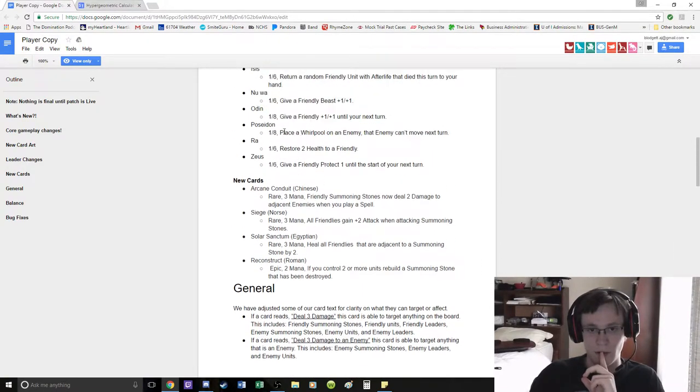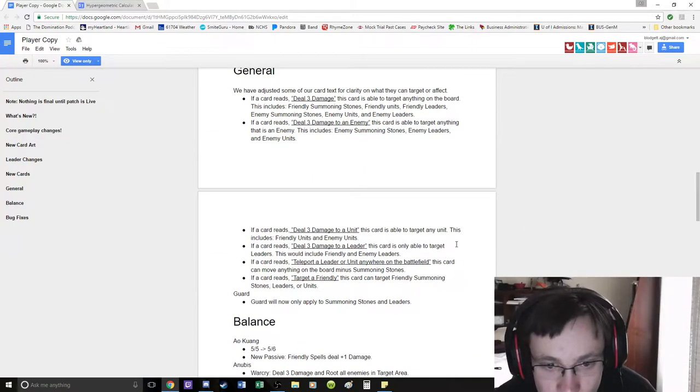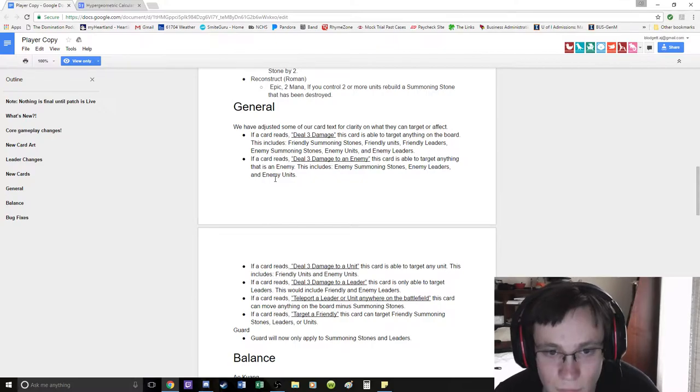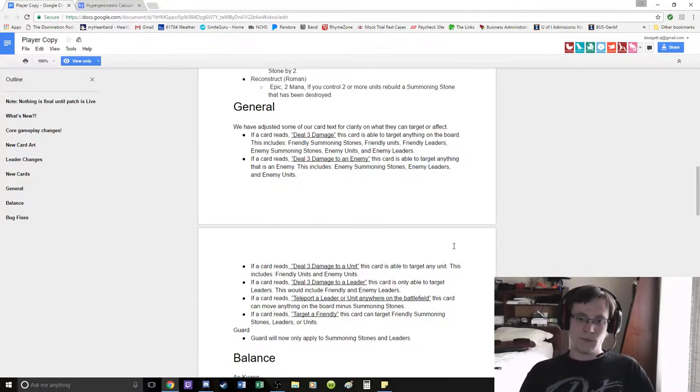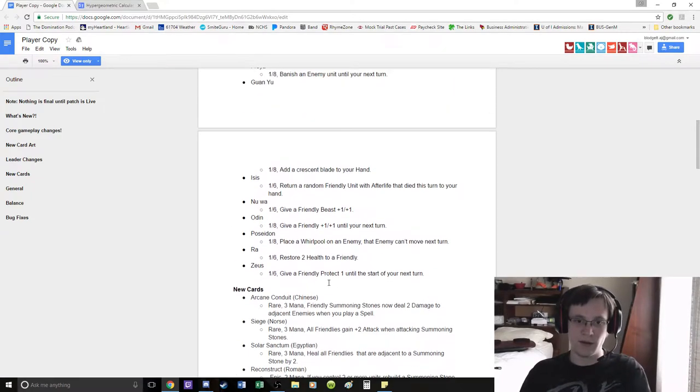It's 'place a Whirlpool on an enemy' — target an enemy. So I don't think you can just place it on a square, which means you actually can't hit Loki, and obviously he teleports anyway.